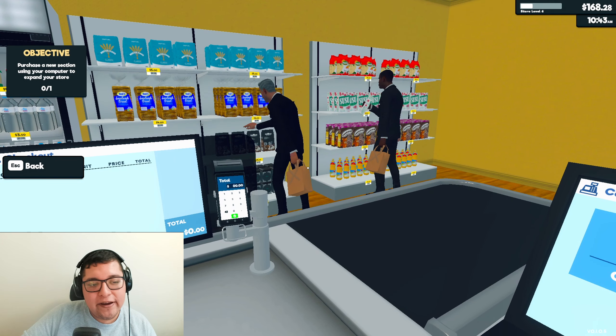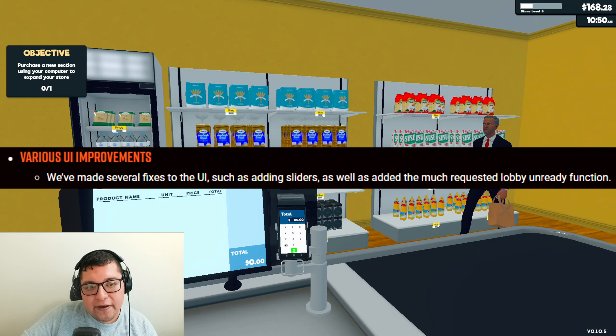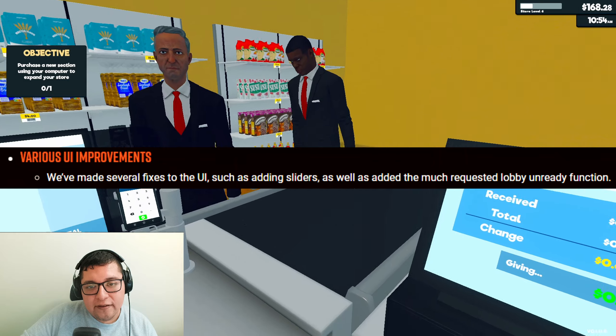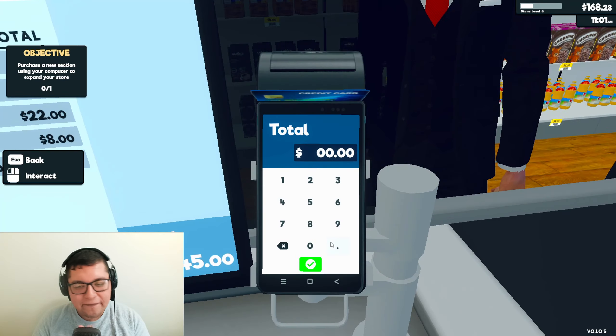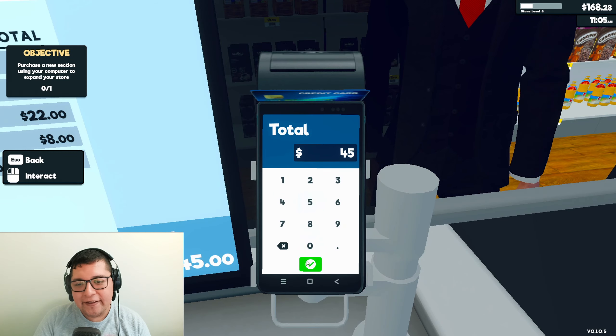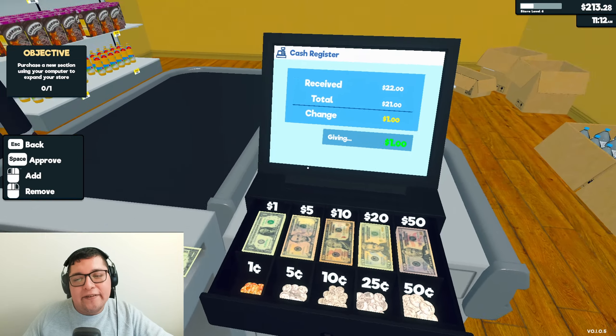After six months of waiting, we finally got the Unready button. They made several fixes to UI, such as adding sliders, as well as the much-requested lobby Unready function. We finally got it. Thank you — claps all around. That's what we needed most, the Unready button. Better late than never.